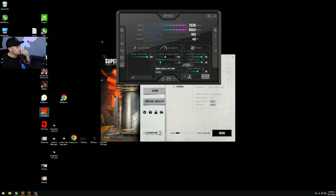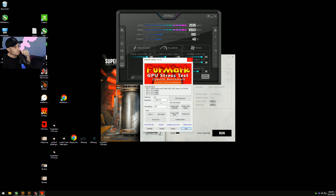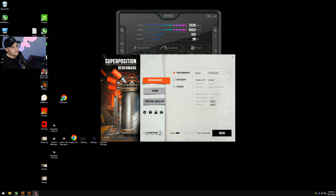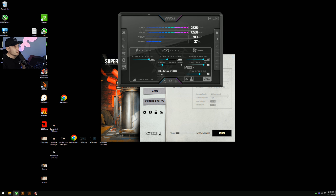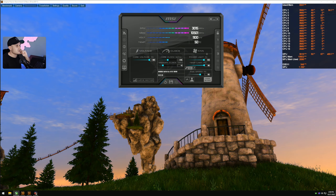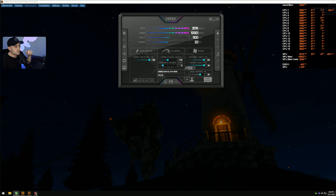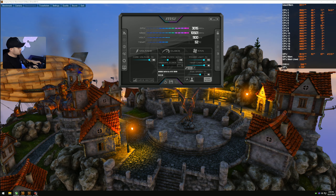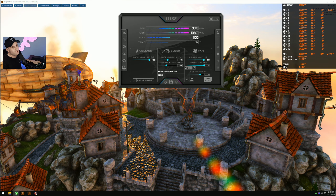Once you've done the core clock, save that to another profile. Go run Superposition again in 4K Optimized and compare your score — if it's higher and it passes, great, you're on the right track. There's still a possibility it's not stable, so you could run a Furmark loop at 1440p for about half an hour. Or just go play your game on cranked-up settings — you're really just looking out for artifacting and crashing at that point. After that, look at working on the memory.